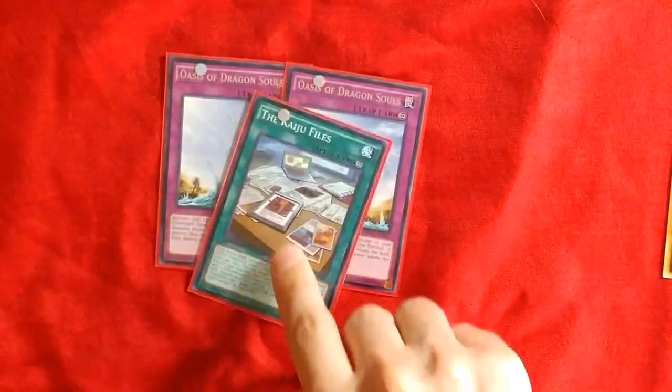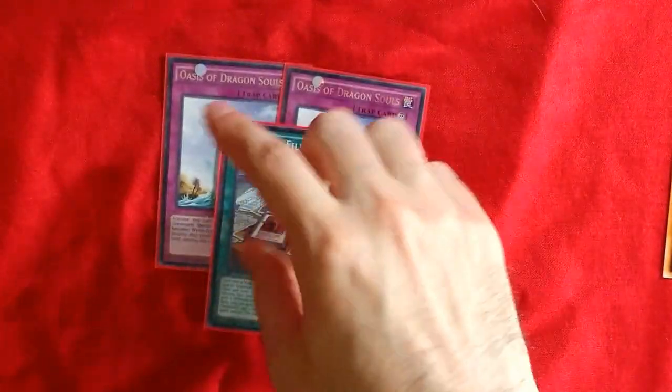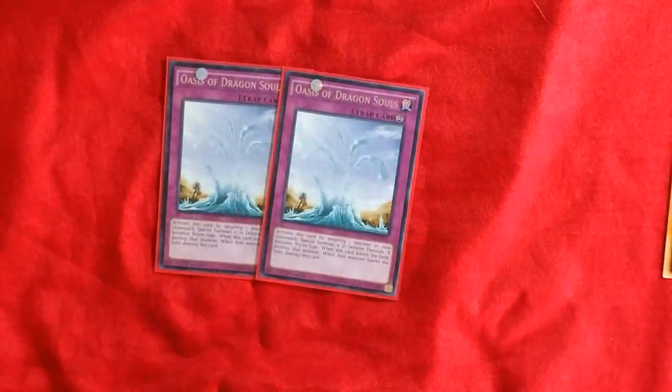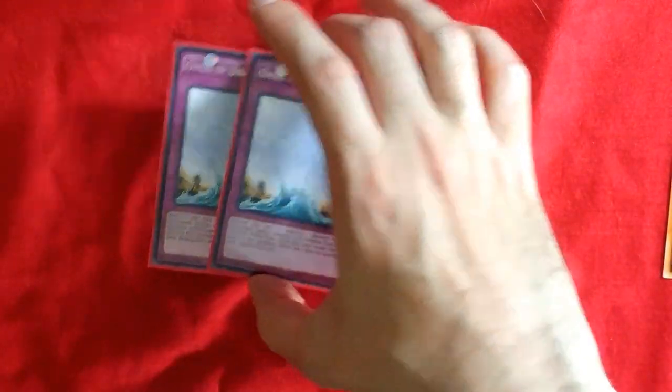2 Oasis of Dragon Souls. Basically this is just to keep your Rank 8s going. It combos well with your Kaiju Files because it gets you some of those counters, as well as it'll put your Gamasil in defense mode.